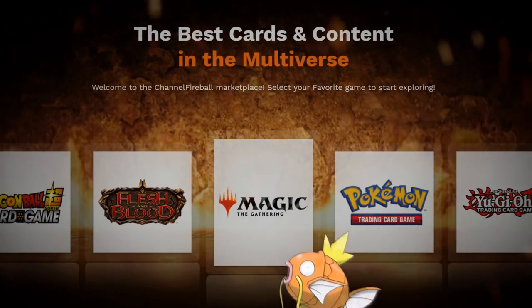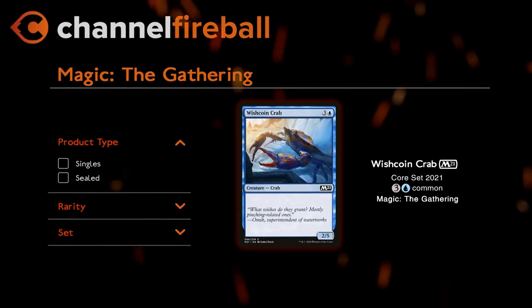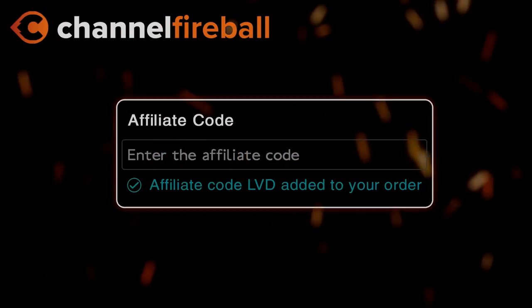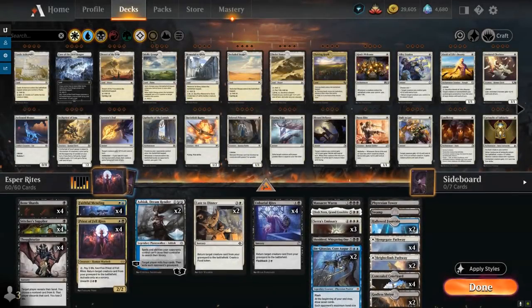Looking for Magic Cards on the new CFB Marketplace? You can buy sealed product and singles directly from local game stores. Support the channel by using the referral code LVD at checkout. Hello and welcome to another Historic Games video. Today we're taking a look at an Esper-colored reanimator deck featuring a couple of cards from Jumpstart Historic Horizons that I haven't had the chance to cover yet.